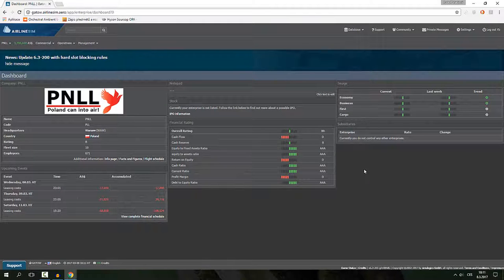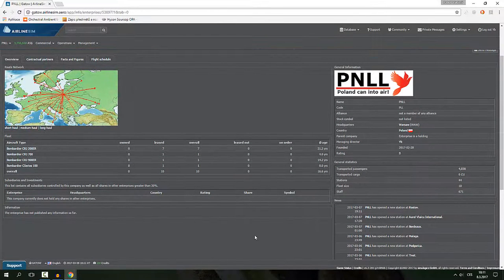Hello everyone and welcome to another episode of Let's Play Airline Sim where we are playing PNLL, the Polish — hopefully one day national — airline. So what's new? Well, quite a lot actually. When you look at our info page you will find out that we have ten planes now.